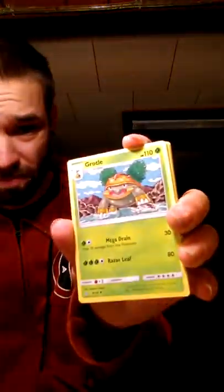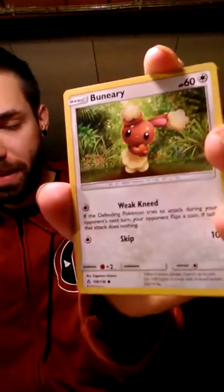Two, three energies - grass. So we got a Grotle. Piplup, I think, Missingno, Chimchar, Magmar, Mawile, Mawile, Buneary, Electrobuzz - Electrobuzz reverse - and we got a Mawile regular rare.